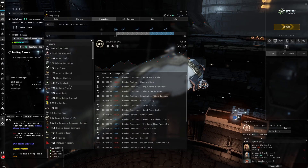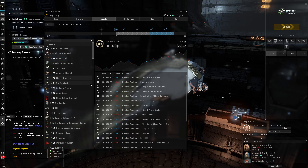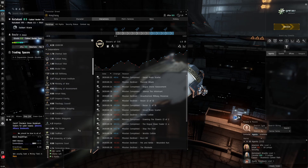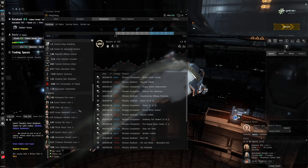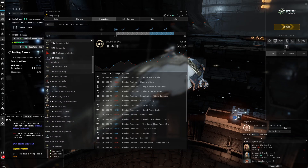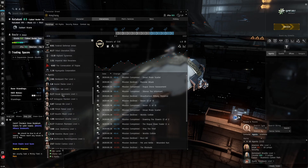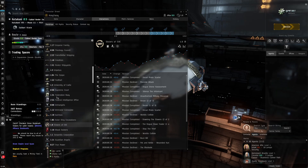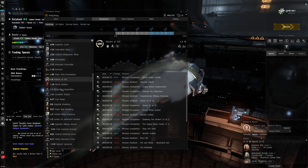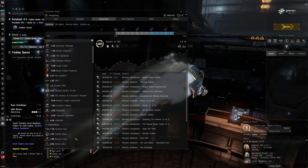When it comes to standings, you essentially have two main types - though there are kind of three. You've got faction standings, which you can see in your interactions tab in the character sheet. Then underneath you have corporation standings, and then you've got agent standings. When I started doing missions, I noticed that if I declined a mission, my corporation standing and agent standing went down a lot.